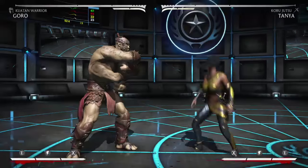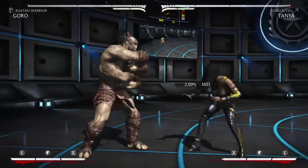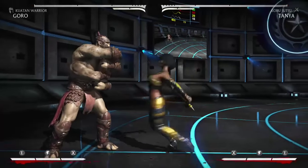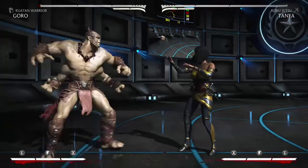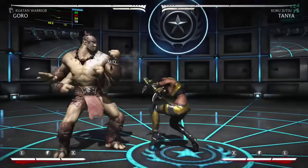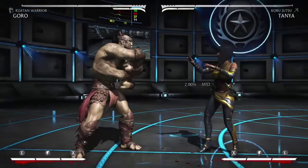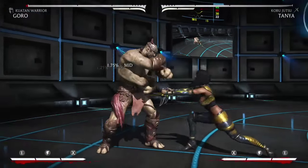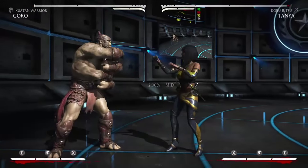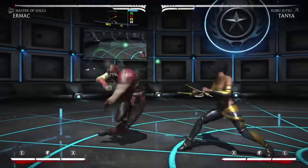Even Goro can punish Tanya's rekka! You just literally have to read whether she's going to delay it or do it fast. If it's done fast, you can punish it just like that. Or if she does delay it, hit her during the delay — don't just let her delay it. Otherwise she's going to be hella plus and you're going to have to deal with even more Tanya pressure.